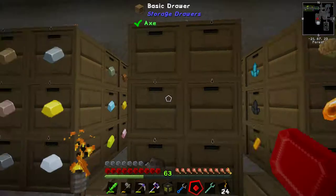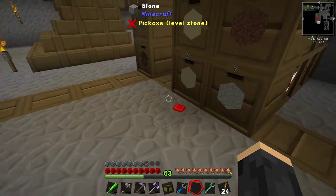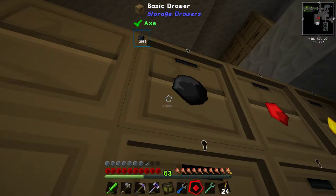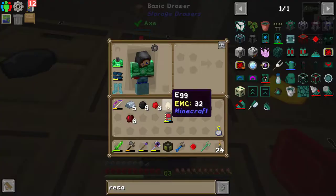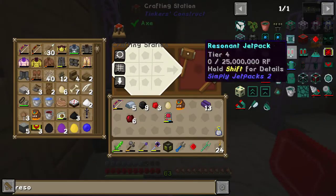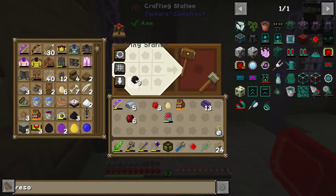It needs 5 iron, a block of coal, and 2 redstone. Let me count: 1, 2, 3, 4, 5 - oops, wrong button. Let me try again: 1, 2, 3, 4, 5, 6, 7, 8, 9 and 2 redstone - that was lapis. Now I can make a resonator. The thing about Extra Utilities - oh, we have to make the block of coal first.